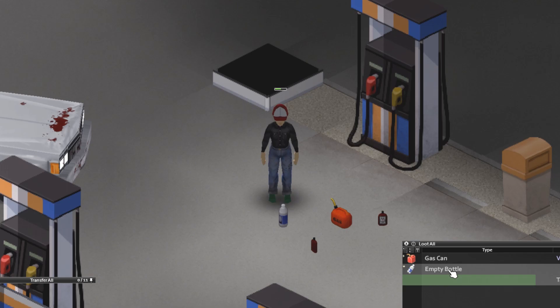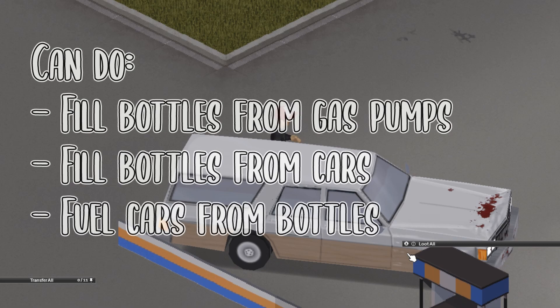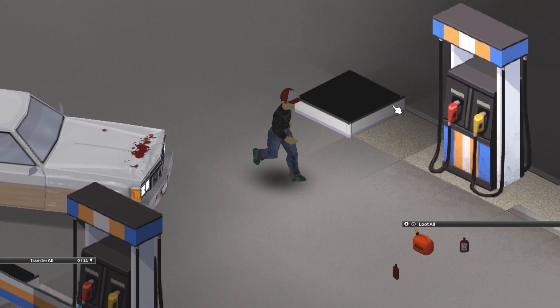First, you can refill them at the fuel pumps, like so. You can also refill them from cars. So if you find a water bottle, you can start collecting gas immediately at the start of the game, just by siphoning the gasoline you find in vehicles like this. You can also refuel vehicles — add gasoline — with these bottles of gasoline.